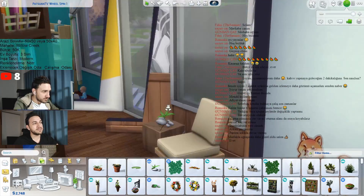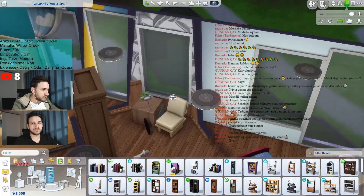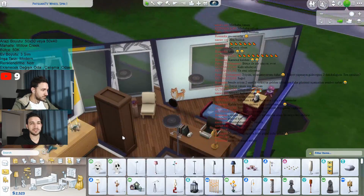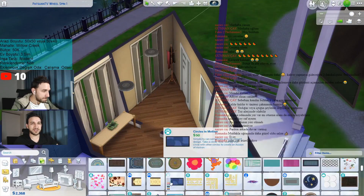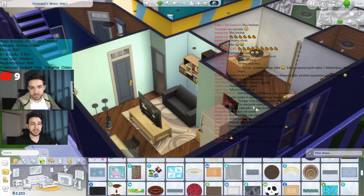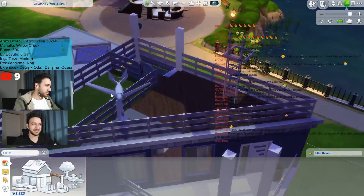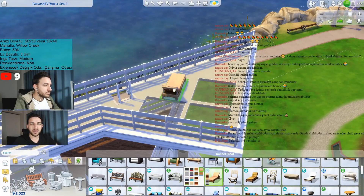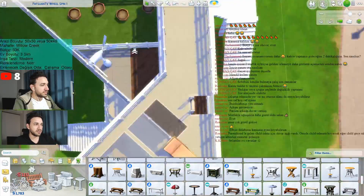Thinking about how to make this challenge more interesting, I had been watching videos about triangle houses for a while. Lil Simzi has a video on it too. When I watched her doing a triangle house, in the beginning it felt so stupid — like, how could a triangle house actually look good? And then she made it really well, and I was really surprised. I was wondering how I would do if I had to make a triangle house, so I wanted to give my best.